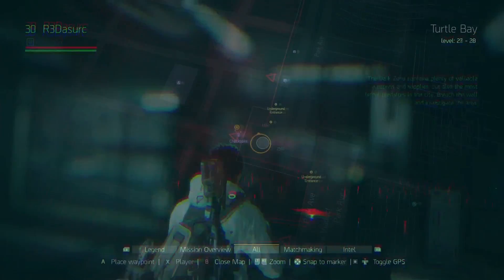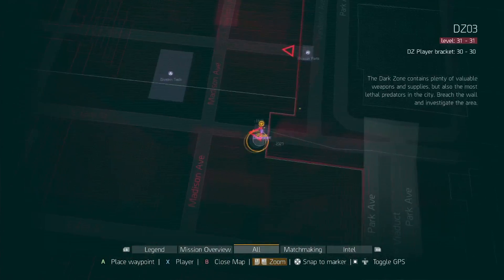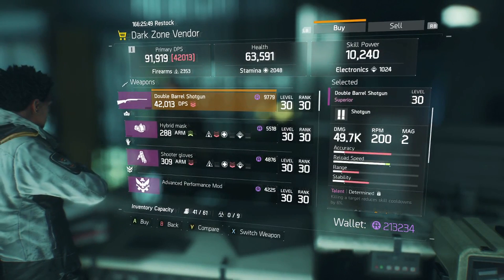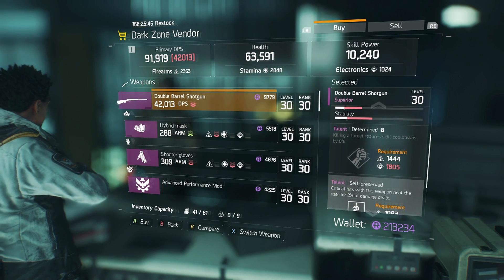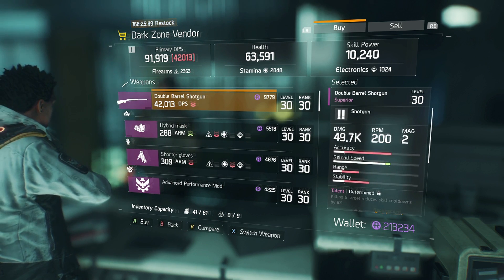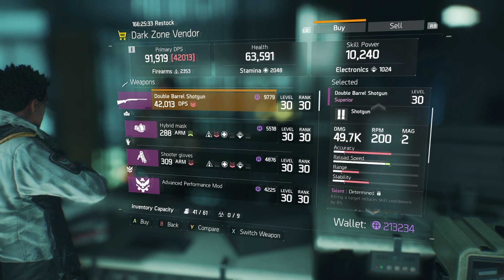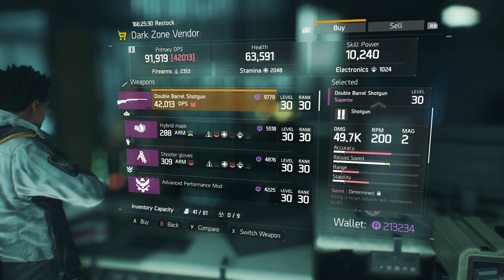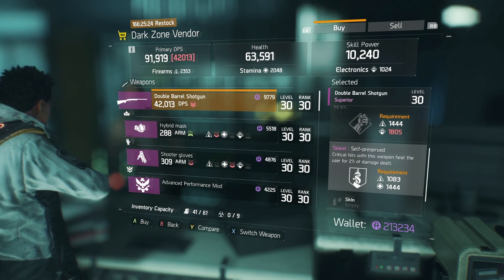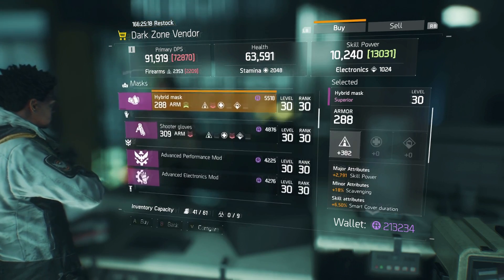There's a compensator that powers the optimal range — pick that up if you need it. On East 42nd Street by Park Avenue, there's a double barrel shotgun with determined — killing a target reduces skill cooldowns — and self-preserve. Not bad talents, but with only two rounds in the mag, I just don't like double barrel shotguns. They do have the fastest fire rate of all shotguns in the game, so if you want to go ahead.